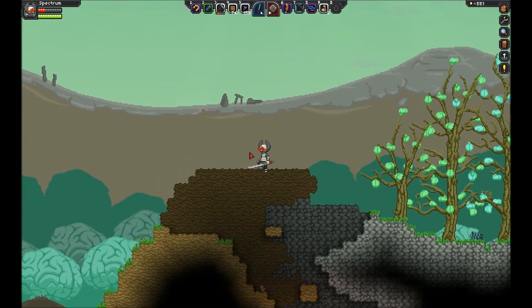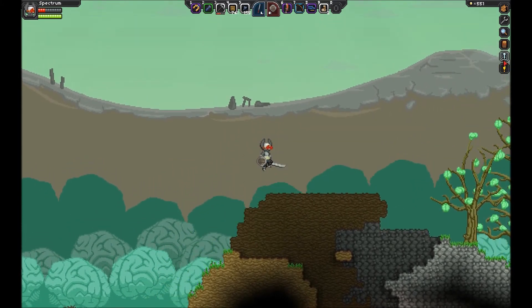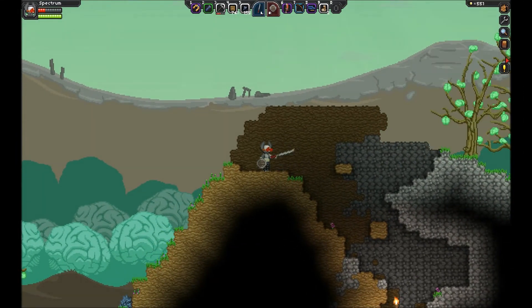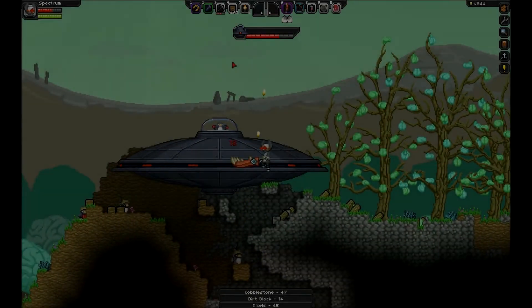Number 10: You can only beam up to your ship if the wall behind you is open air. And no, this does not mean that while you're in a cave you can break the wall behind you and beam up. It literally has to be the surface air — with the mountain and pretty backgrounds in the background. You probably know what I mean.